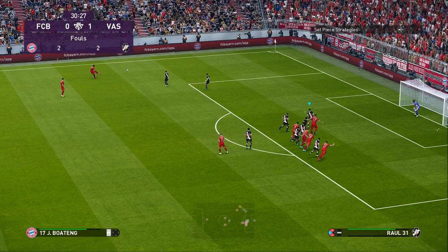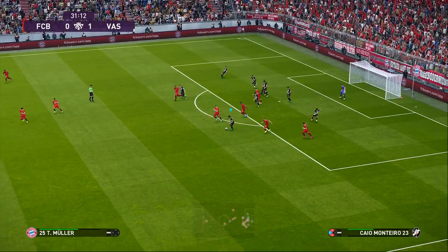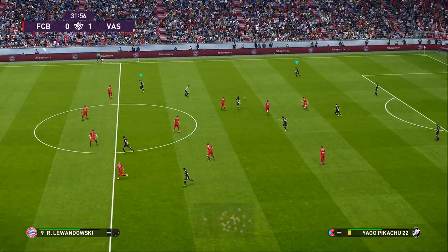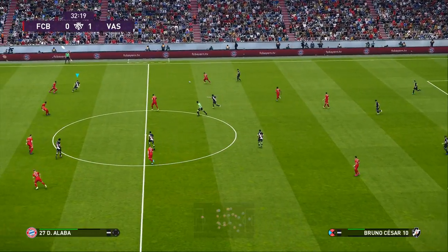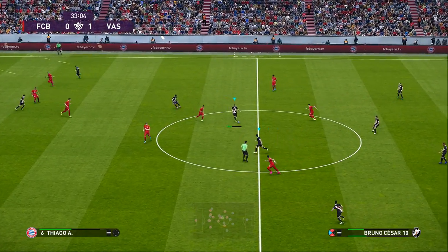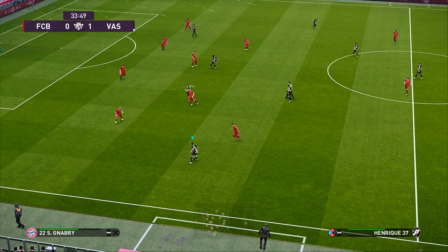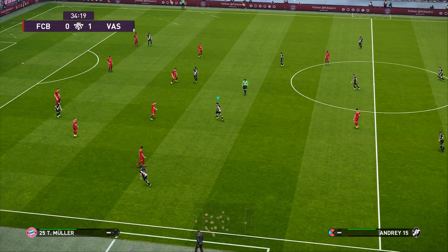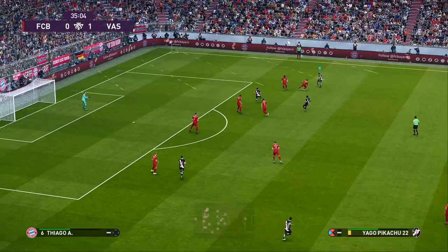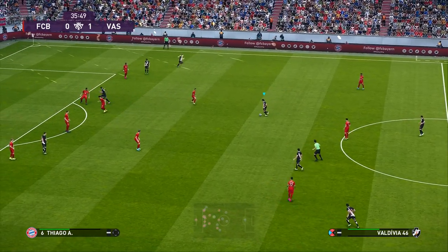So we're going to drop off a little bit deeper just in case this does get fizzed in towards the back post. Good punch by the goalie, but we've got to close down real quickly now. Bit of super cancel action there. Now we've actually got a chance to swing it. Let's leave that one up the line. Obviously I'm not doing much dribbling because I've still got to get that in my system - I haven't really played with the right hand on the stick a whole lot.